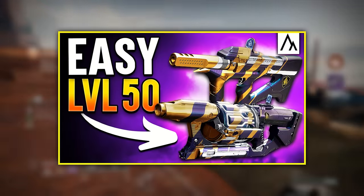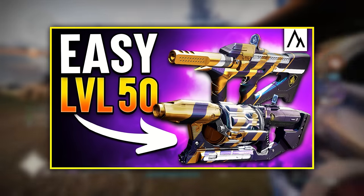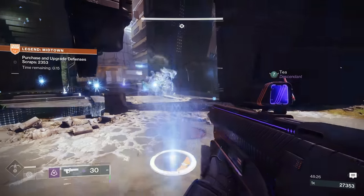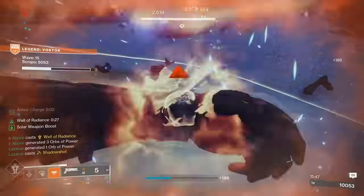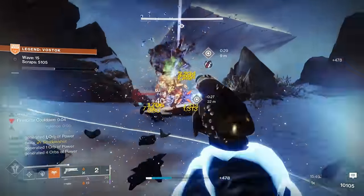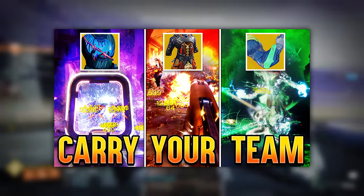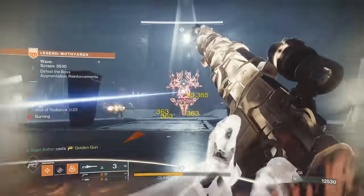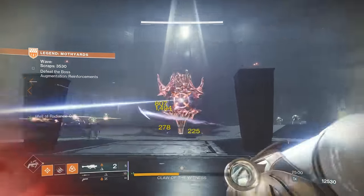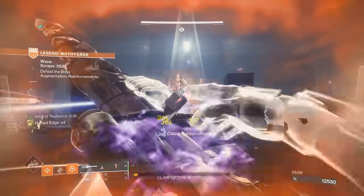Earlier this week, we made a video covering 7 tips and tricks to make your Legend Onslaught runs more consistent, including the best defense upgrades, how to spawn trap enemies, and so much more. Making it to level 50 is no joke, and your builds can be the difference between a wipe and your fireteam getting their clear.